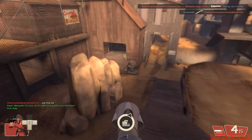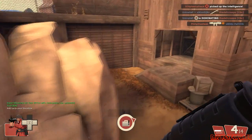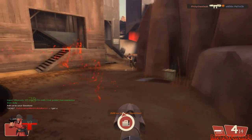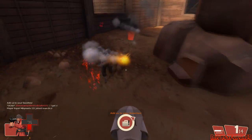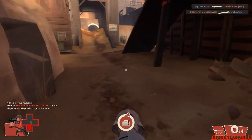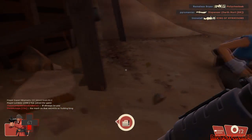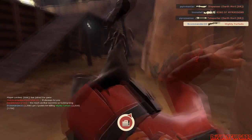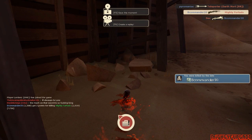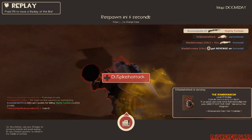You have to get the briefcase and then come all the way back to where I am. Stand on the platform where the spaceship is for about roughly 30 seconds — I'm not too sure what the actual time is. The scouts are going to kill me because I'm so brutal at this game and I have such a horrible aim. But you stand on the platform, wait until you get all the way on top of the spaceship, the cover opens and you put the briefcase in there, and the spaceship launches and hits the enemy team. Then you basically win the match.